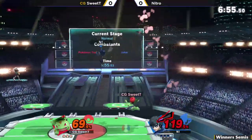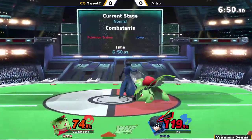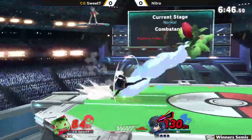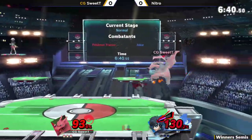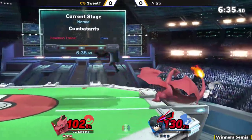Really nice move coming out from Sweet Tea there, getting back onto the stage — nice and safe, opting for that up air. Not going to connect off into the jab. There's a little bit of spaghetti going on there. He did the down tilt and then the jab. The down tilt is one of the most underutilized moves for Ivysaur.